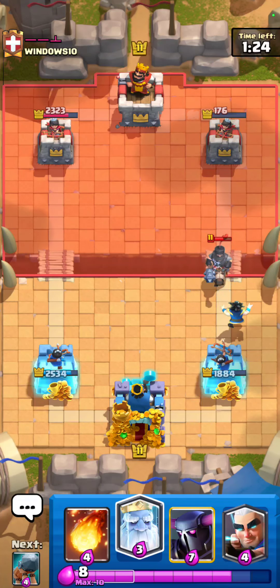I wonder if he's going to play royal recruits in the back — if he does, I'm going to play my PEKKA on the opposite lane. He's going to do a 4-2 split on the left side. This actually might be a little tricky, I need to cycle back to my fireball — it's definitely the main thing to defend this.